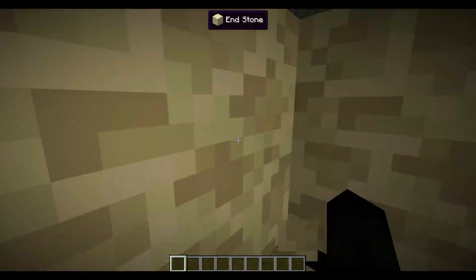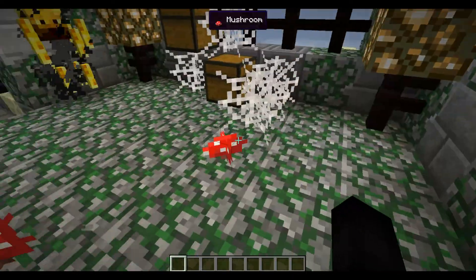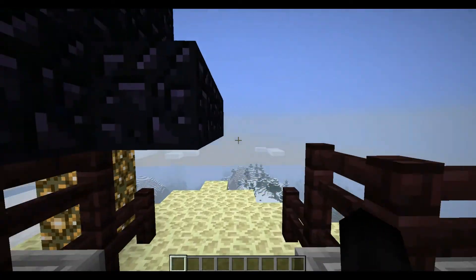You've got all the mossy stone, all the end stone, cobwebs, mushrooms, and a lot more decoration blocks. That's it for this structure.